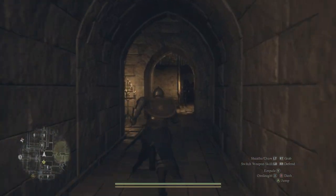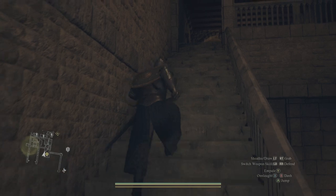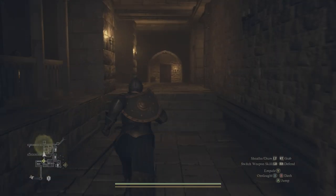Once you go in through the door, immediately take a right and go all the way down the hallway to the staircase. Go up the stairs, and as soon as you get to the top, take a left and go all the way to the end where that door is.